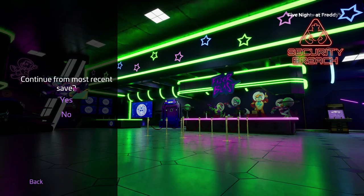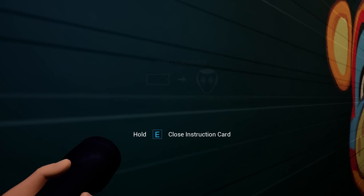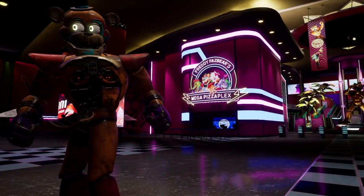Essentially we're gonna go into the game, continue from our most recent save, and I'll show you what we need to do. So we could either go to Phaser Blast to get the phaser blaster or Monty Golf to get a Faz Cam.